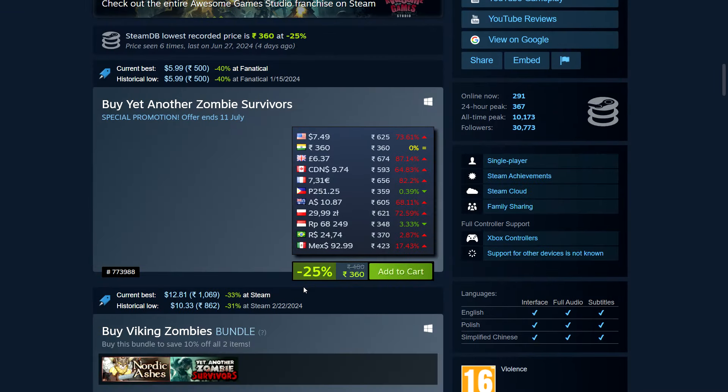This is 25% off — $7.49 / $3.60 in India, $6.37 in the UK, $9.74 in Canada. These games are usually around the $10 mark.